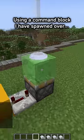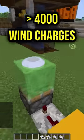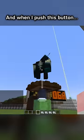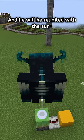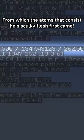Using a command block, I have spawned over 4,000 wind charges under this warden. And when I push this button — oh my god, he's going up. He'll be reuniting with the sun from which the atoms that consist of these skulky flesh first came.